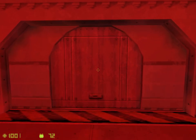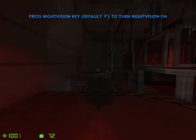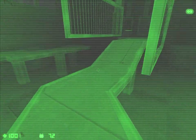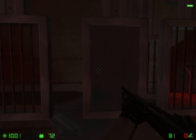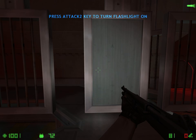When the lights go out, you'll need to press your night vision key. Navigate the night vision area to continue. Since night vision will not always be available, some weapons are equipped with attached flashlights. Pick up the shotgun and press your secondary fire key to activate the flashlight. Navigate the flashlight area to continue.